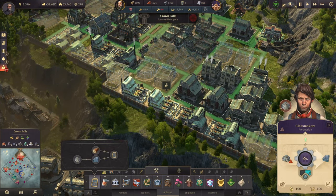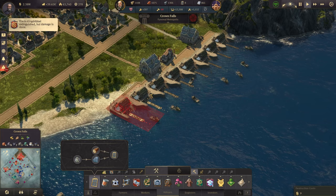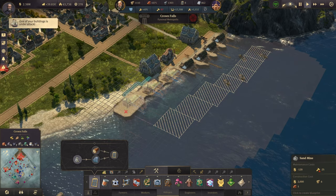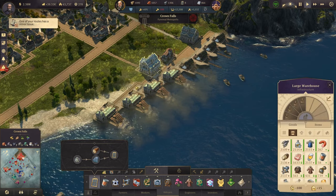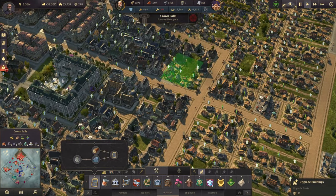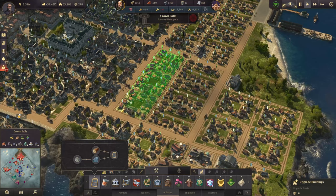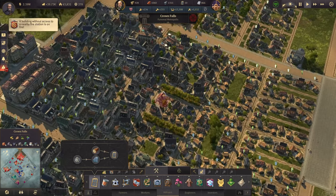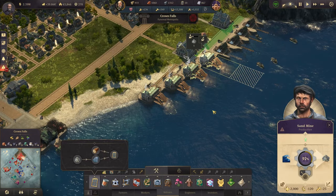They are powered already, so they're producing at 200%. The only thing we really still need is more sand. Let's get rid of the fishermen — we don't need that many anymore — and instead have a few more sand mines. I also need to upgrade a few more farmers. We have quite a lot of farmers here in Crown Falls, so let's upgrade them to Lazy Workers. This gives me a balanced workforce once again, and the sand mines are working for us.